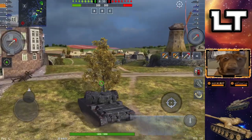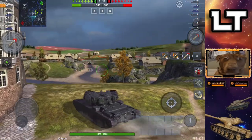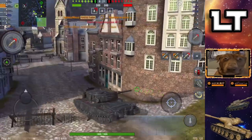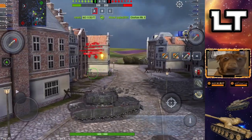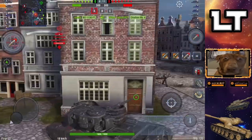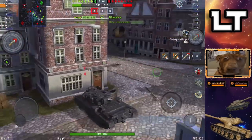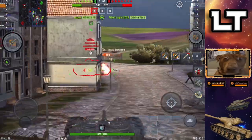The FV4202 — I know you guys are excited for the next update with a bunch of changes to many different tanks, but this tank isn't really going to get anything except an HP buff. If you run the standard gun, the only thing that will change is the other gun — I think it's the L7A1 — which is going to get better aim time, turret rotation, and aim scatter, but it's also going to get a pen nerf. So I don't recommend running that gun.